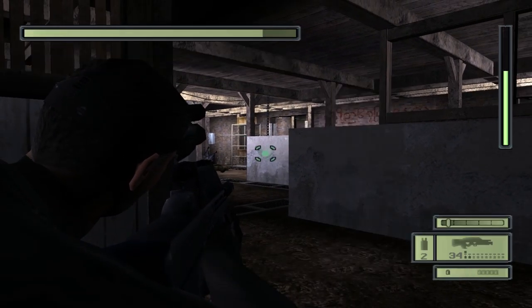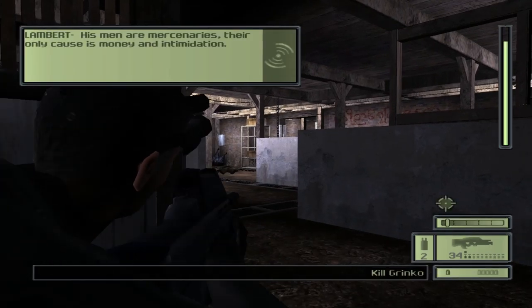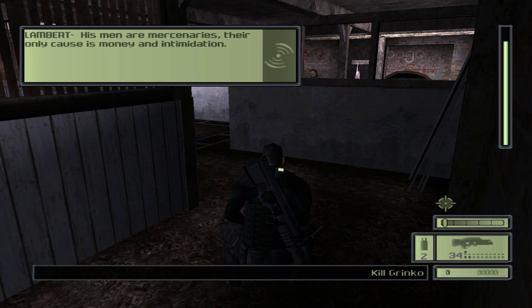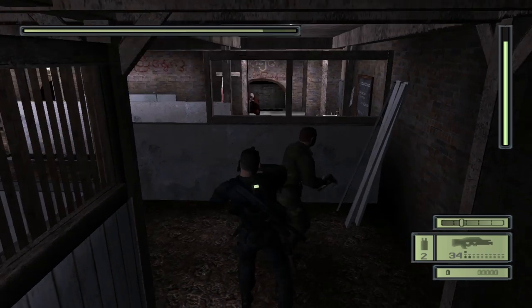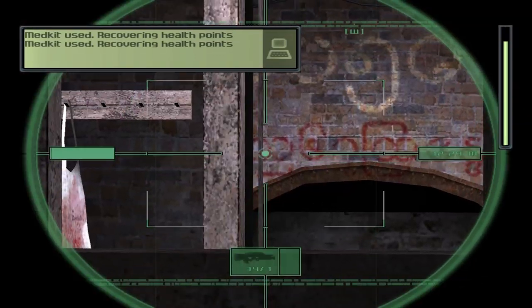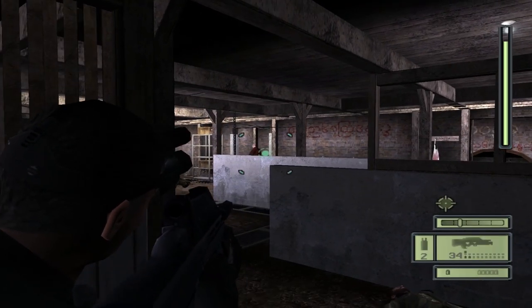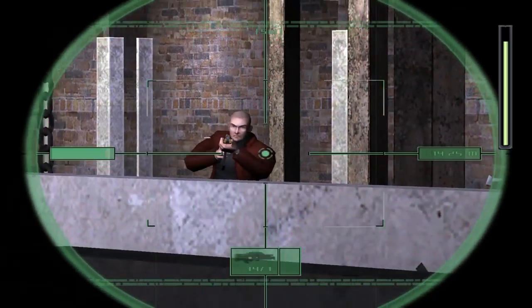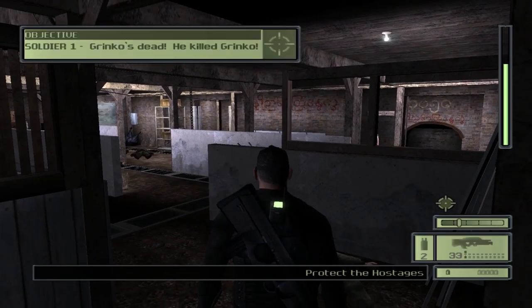So there's only really one more guy we have to take care of, and luckily his AI is not programmed very well — he's just gonna try to run past us without shooting, and we can just punch him in the face and knock him out. This can be the most difficult part — getting this last guy. Luckily I got him on the first shot, and that's the end of the level.